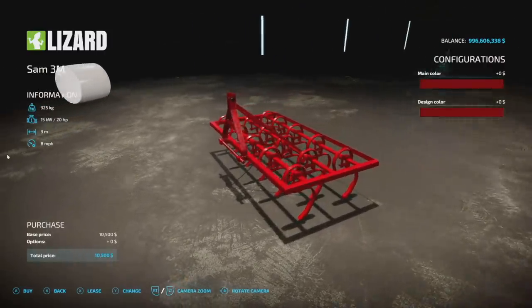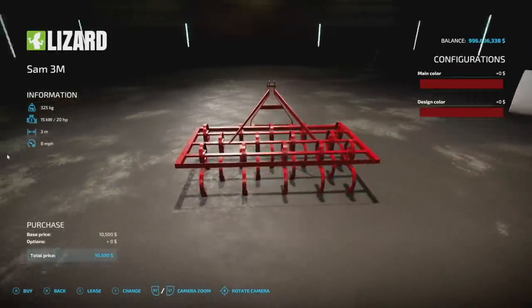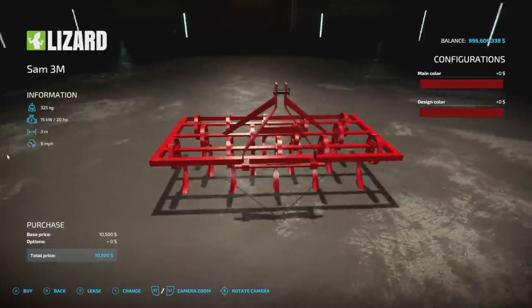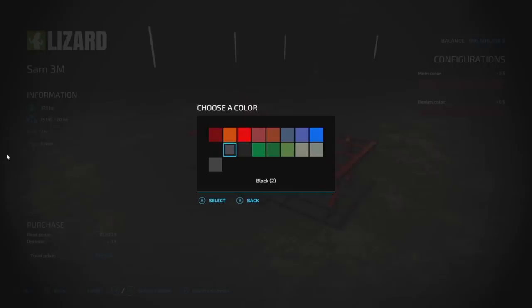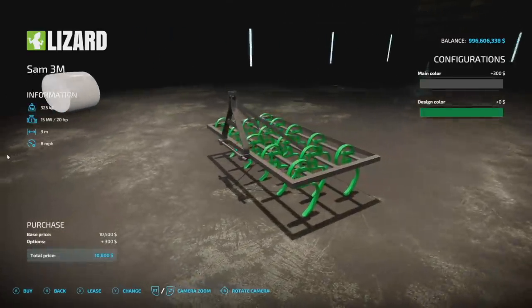Next up is a three meter cultivator, the SAM 3 ELM — only 20 horsepower required, three meters wide at 8 mph, very low horsepower requirement. It's one slot total. You can change the main color and design color — going gray on main and green on design just to show you what's there.